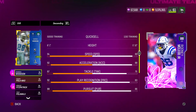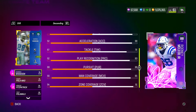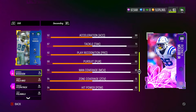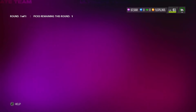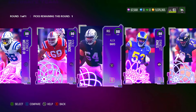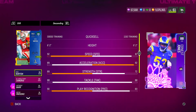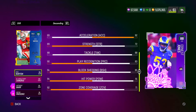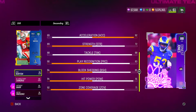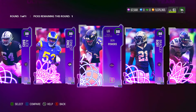Strong safety: 89 speed, 5'10" though — 88 acceleration, 76 tackle, 83 play recognition, 86 pursuit, 85 man, 91 zone, 90 hit power. Pretty well-rounded card, just a bit short. Middle linebacker: 87 speed, 92 acceleration, 72 strength, 88 tackle, 85 block shedding, 91 hit power, 71 zone. I really like linebackers and safeties with good hit power — 91 hit power stands out there.